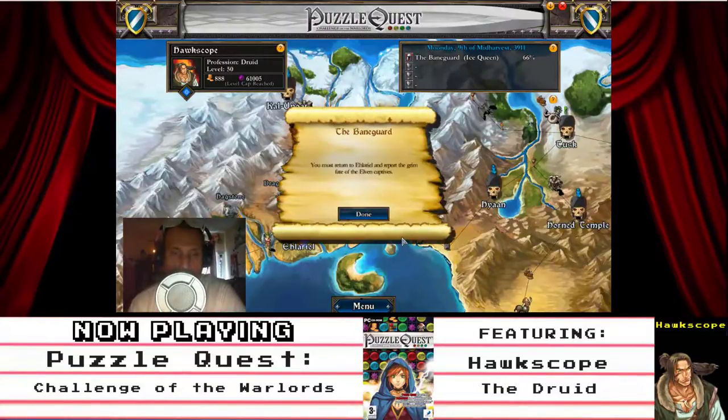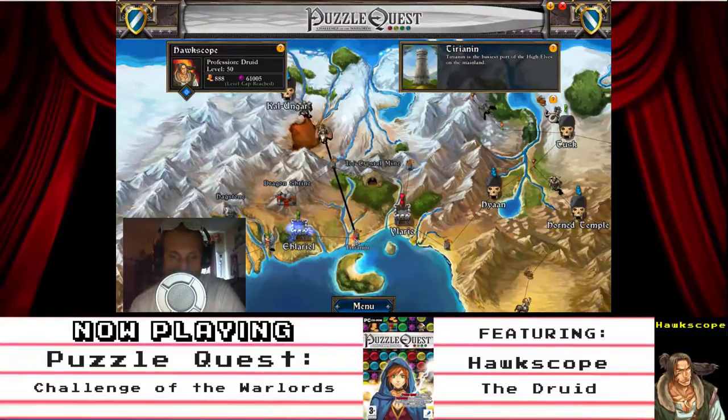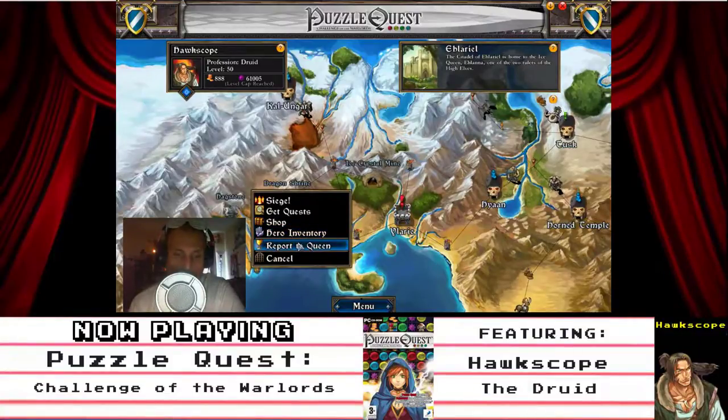Oh yeah, giggity giggity. The Vanguard — you must return to Hilario and report the grim fate of the elven captives. Gotta go to Hilario and break the news to our beloved Ice Queen. Report to Queen.